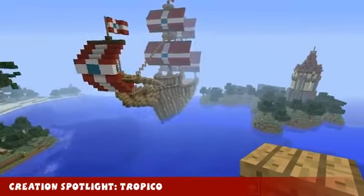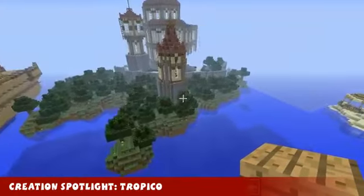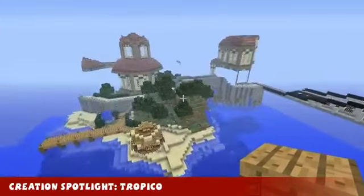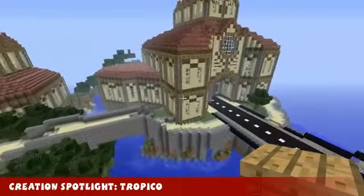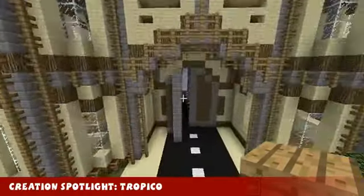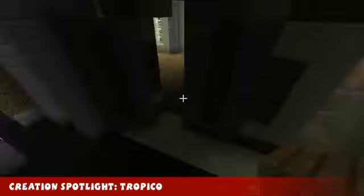We've got this awesome ship over here — that is really good — some towers and stuff. This seems like a pretty big build. That is pretty damn good. Let's have a look and see if there's any interior. There's an open door — yeah, I like this.